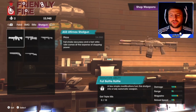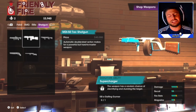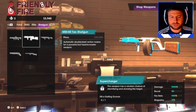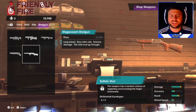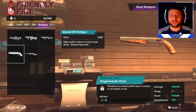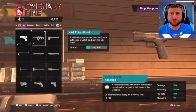The shotguns — we've got the AS3 Ultra Max Shotgun for 4,000, the MD50 Tac Shotgun with a cool camo and Marshall stock, the police shotgun which looks like a SPAS, the Stage Coat Shotgun, and the Sawn-Off Shotgun. How classic is that? They all look amazing.